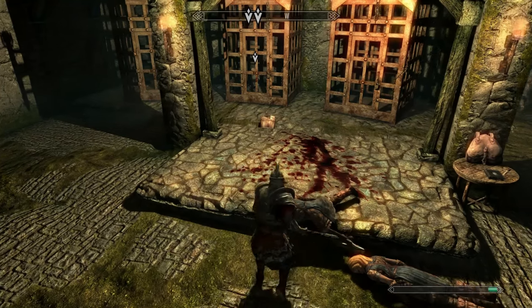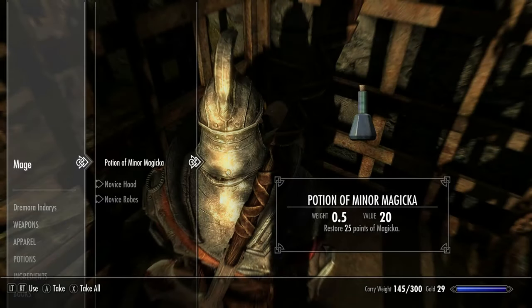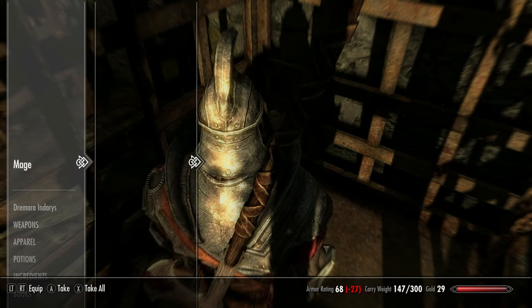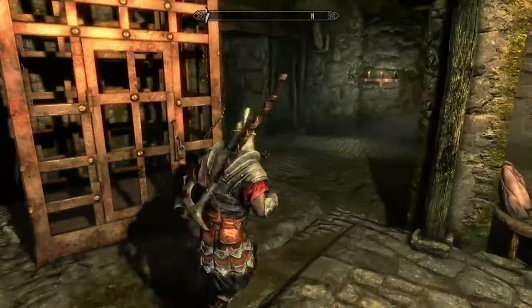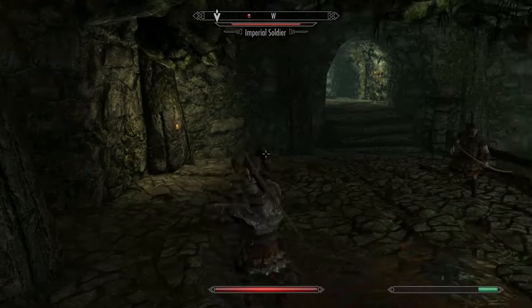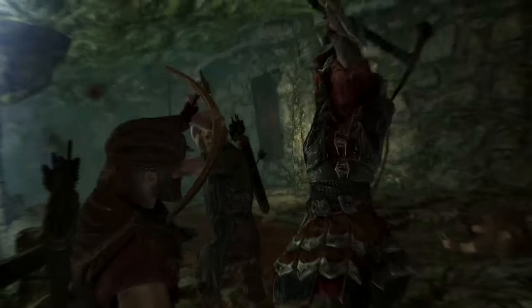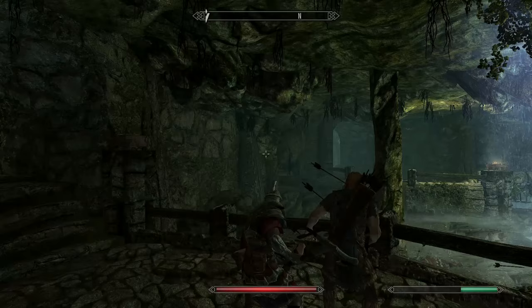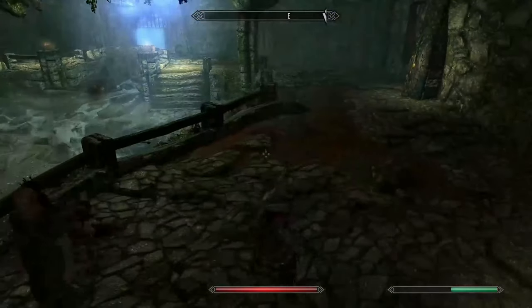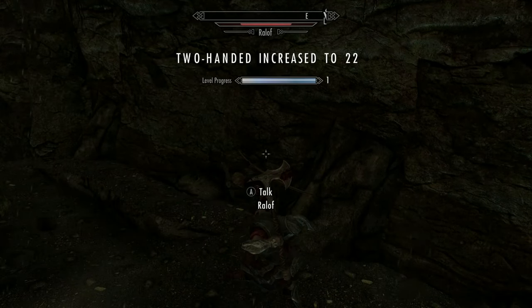Continue the assault through Helgen until you get to the torture room. If the Stormcloak soldiers have survived, well, you know what to do. One of these will be carrying a two-handed axe which we need, and thankfully Ralof was inspecting the cage so he didn't witness that. A few practice beheadings — yeah, this'll do for now. Now pick the lock and grab all the loot and mage gear, and this set will come in use later when turning iron into gold.